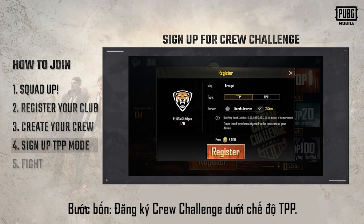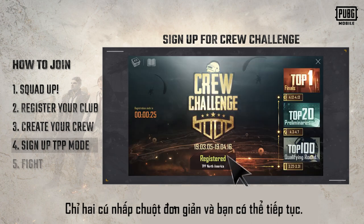Step 4: Sign up for the Crew Challenge under TPP mode. Two simple clicks and you're good to go.